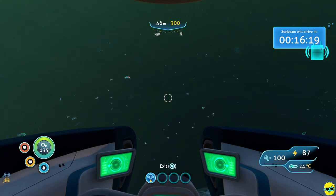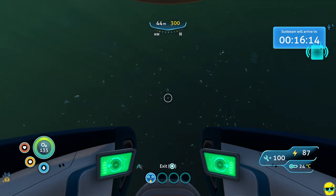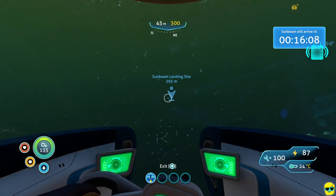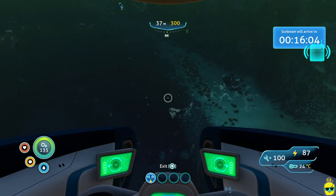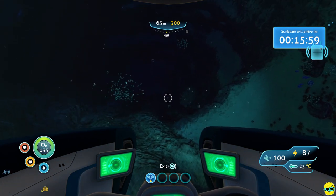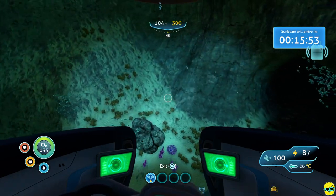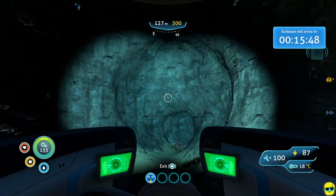Oh my god, it still gives me the shivers — we're staring down a trench that is so deep. We can go to 150 meters with this setup. There's a radio signal. There's a little cave here — the seamoth is cool because it can maneuver in tight spaces, and it's safer to go in a cave with the seamoth because you have oxygen.